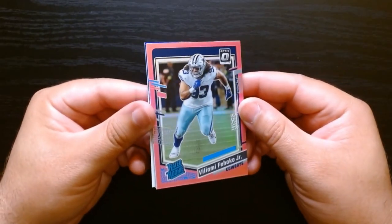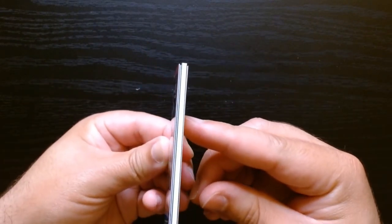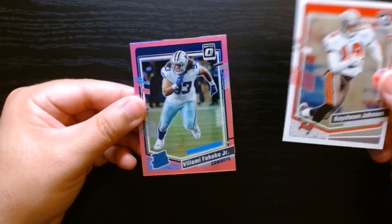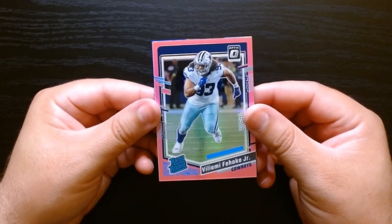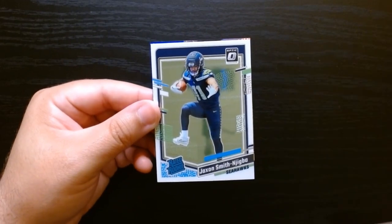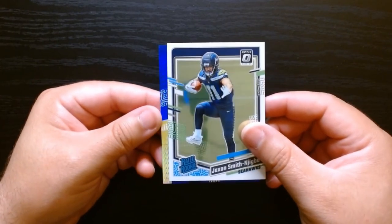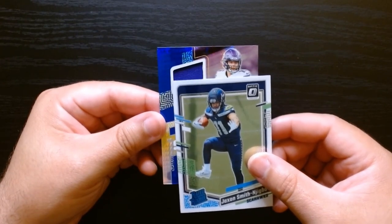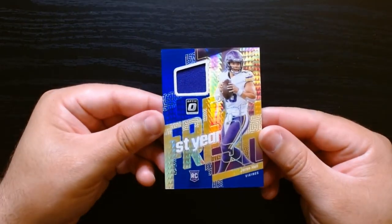Alright, the pink was on top because I think we got a mem — let's see. Yep, there's something thicker in there, so let me see what's in the back. A Keyshawn, and here we have a Viliami Fihoko. And there's a rated rookie here — hey, JSN Jackson Smith-Njigba, not bad!